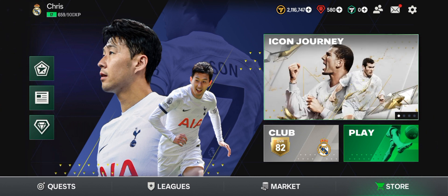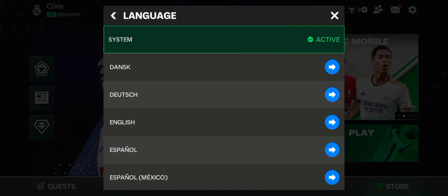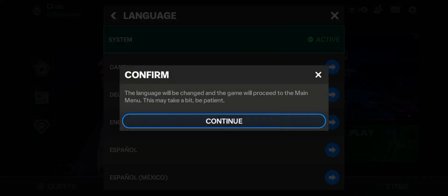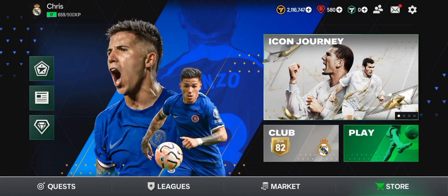So just watch until the end. To fix that problem, come over to settings and go ahead and choose language. FC Mobile will set your language to system as default, so just switch to English right here and click on continue.